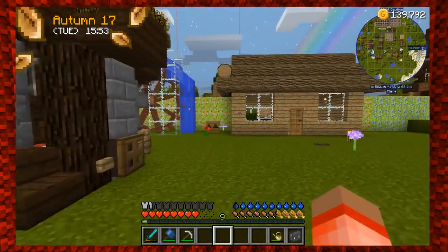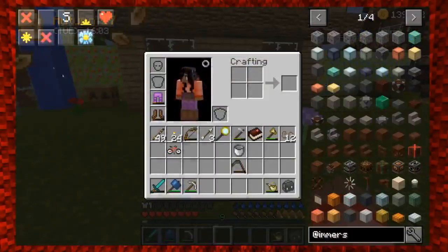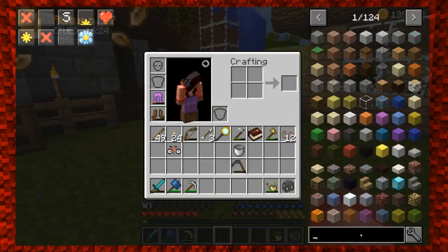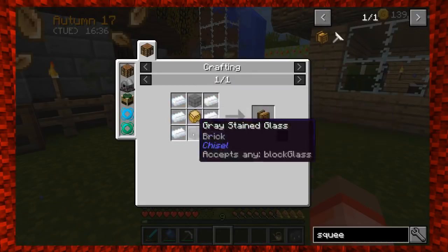I need to remember where I left off in forestry. I made the apiary, so that's pretty good. I watched a couple of videos — the bee house we made, the apiary, is crafted in the carpenter and requires seed oil. Seed oil is made with a squeezer, so let's find the recipe for a squeezer. The squeezer is made from tin, two pieces of glass, and a sturdy casing.